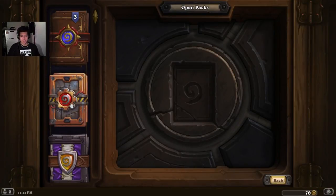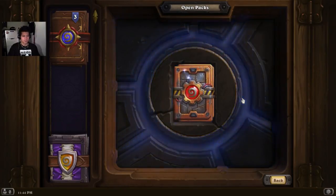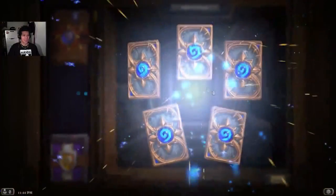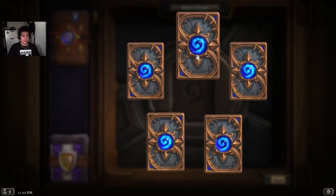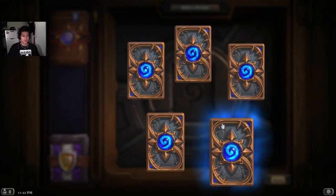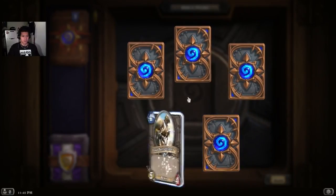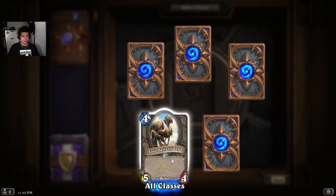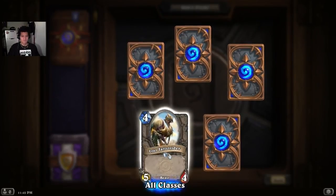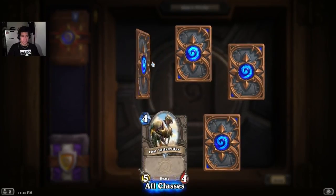Let's go with Goblins vs Gnomes. Ready? Go! That was really cool. Two normal and a rare — four normals and a rare. Let's go with this one. Lost Tallstrider — a bird, an ostrich more exactly.